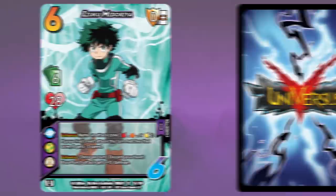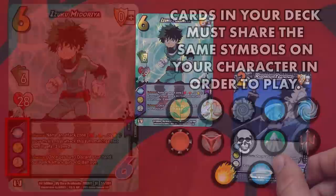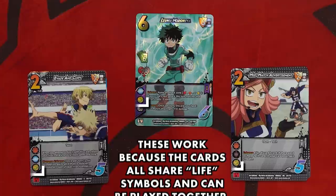Setup. Now that you have chosen a character, we can set up the rest of the game. To play, both players need a deck containing at least 50 cards, plus a character card. Each card in the deck must share at least one of the symbols that appear on your character card to be valid. For example, if you choose Izuku Midoriya as your character, each card in the deck must contain either a Good, Life, or Order symbol. Whichever one of the three symbols you choose, every card in your deck must share that same symbol. You can have a maximum of four copies of each card in your deck.